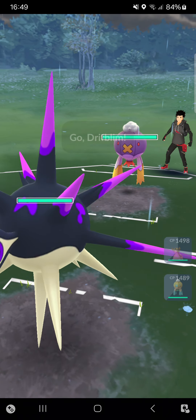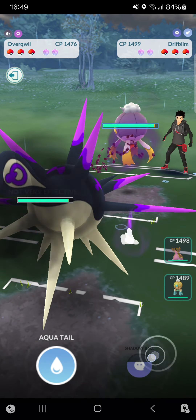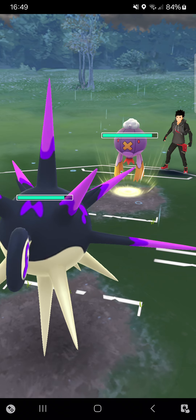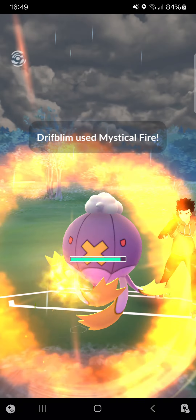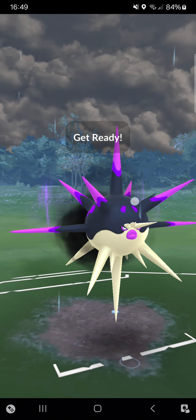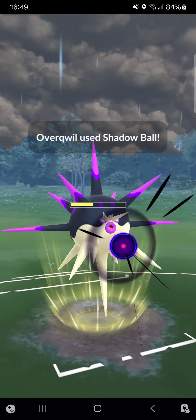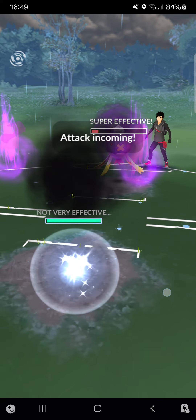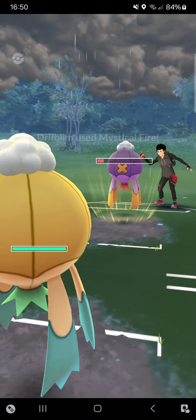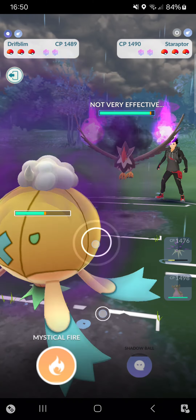Starting Overquill into Driftblim — more of an interesting one, but I think I can outpace it pretty easily. He goes for Mystical Fire — I can tank that without problems. Going here for Shadow Ball, seeing how the opponent responds. Shadow Ball does quite some damage. Switching and making that catch on my Driftblim — I hope it's the Mystical Fire. I got a Hex through — opponent goes for Staraptor.